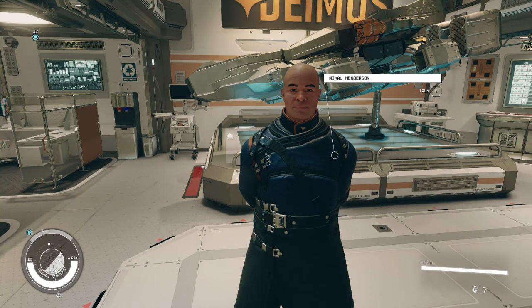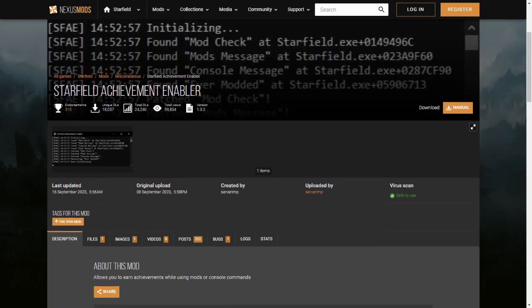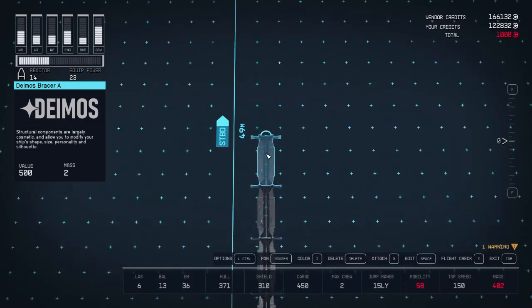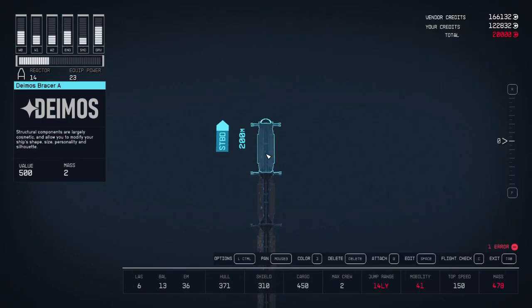If you want to use console commands and still earn achievements, download the achievement enabler mod on Nexus Mods. The commands are in the description so you can copy-paste them into your own game. With these commands I can make the ships as big as I like, but I'll be modest and go up to 200 meters.